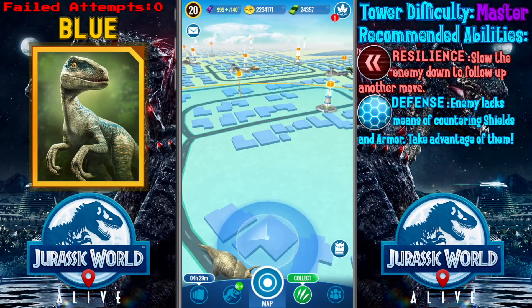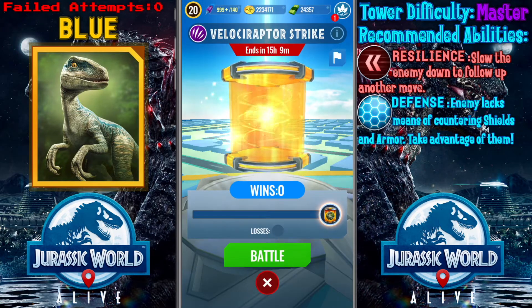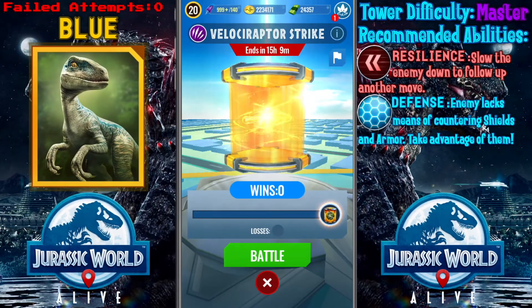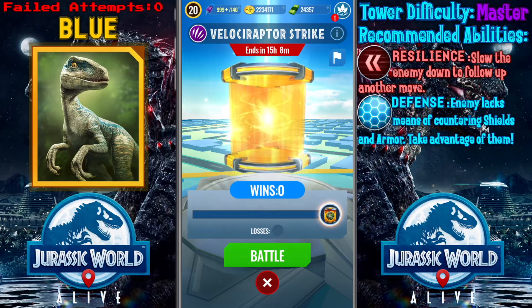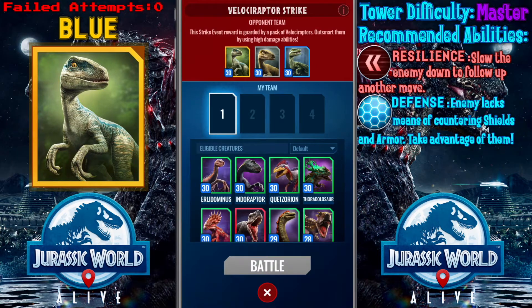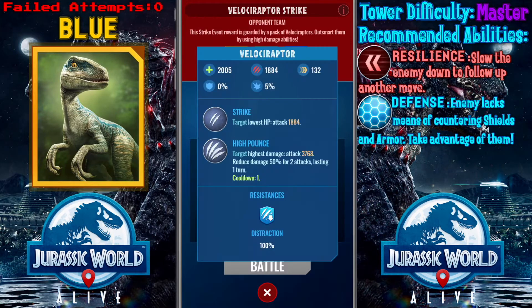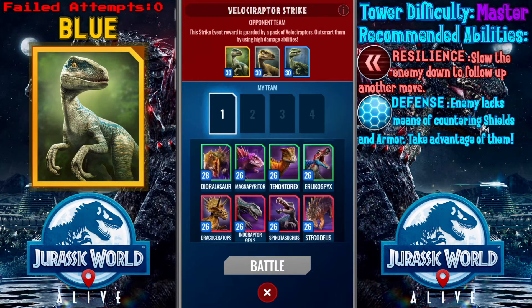All right, where's the tower? There it is — it's a Velociraptor strike. This strike event reward is guarded by a pack of velociraptors; outsmart them by using high damage abilities. I thought it was like Blue, but the reward is Blue DNA. The team consists of velociraptors — Blue, Charlie, and a generic velociraptor.